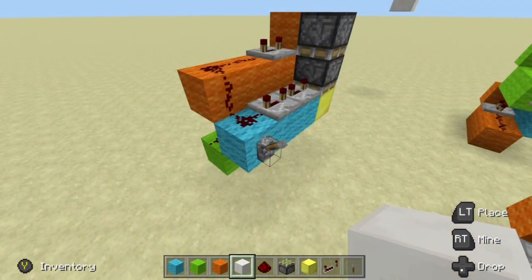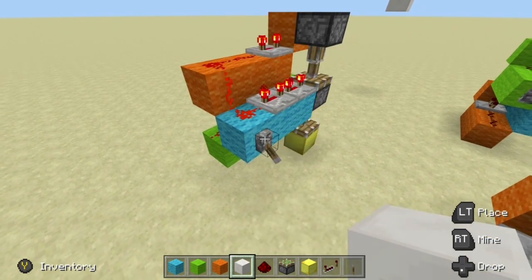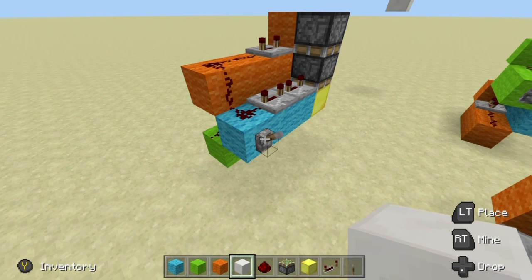And finally we have the downwards facing vertical double piston extender. If we flip our lever, you can see we get the double extension there, and then we also get our retraction.